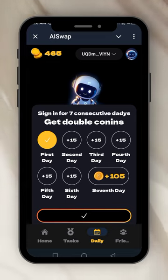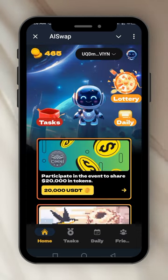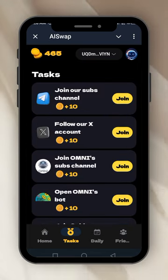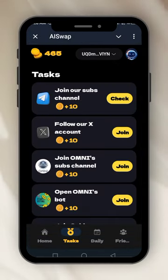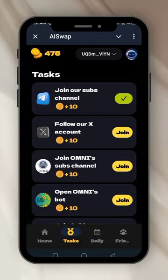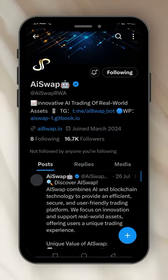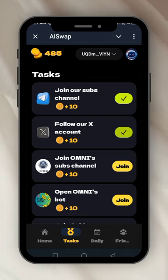Some of these developers are not English-speaking, so let's pardon them. We collect that and go back home. This box is for the tasks — we click on the tasks. You just click on the task you want to do, join, go back, check, and get 10 coins. For example, 'Follow our X account' — you click on it, follow, go back, check, and get 10 coins. That's basically how to do the tasks.